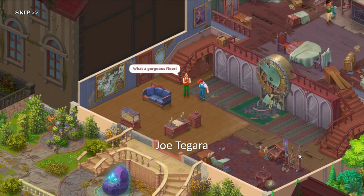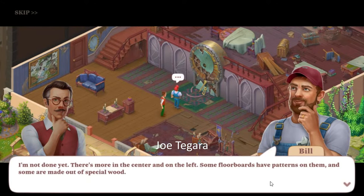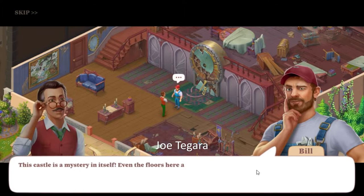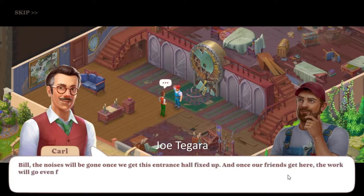What a gorgeous floor — and I'm not done yet. There's more in the center and on the left; some floorboards have patterns on them and some are made out of special wood. This castle is a mystery in itself. Even the floors here are weird and I keep hearing noises coming from every corner. Bill, the noises will be gone once we get this entrance hall fixed up, and once our friends get here the work will go even faster.